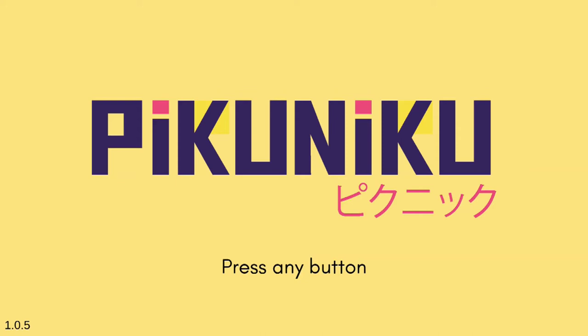Welcome back to some more Piku Niku. This is an achievement guide for Right Under Your Feet, which requires you to find the five insects in the game. These are one of the two collectible types in the game. I'll be making a video for the other collectible type, the trophies, which you can definitely go and check out as well. But for this one, we're going to be getting the five insects, so let's do it.